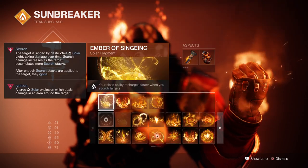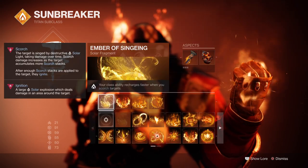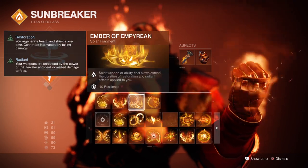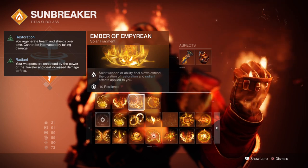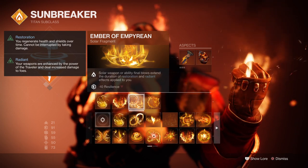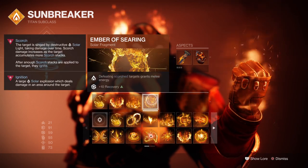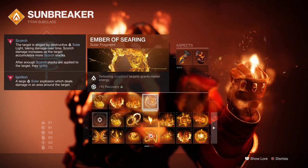For our Fragments we have Ember of Singeing, where your class ability charges faster when scorching targets. Ember of Ashes, where you apply more scorch stacks to targets. Ember of Empyrean, which extends the duration of Restoration and Radiant via solar weapon or ability kills. And Ember of Searing, where defeating scorched targets grants us melee energy.